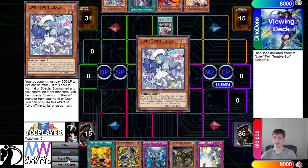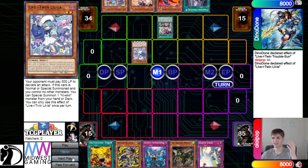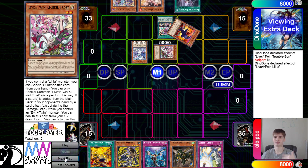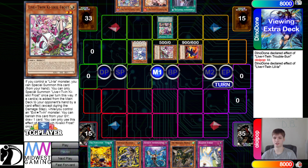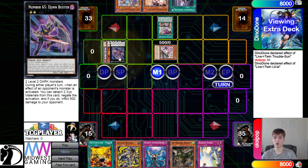They're going to go ahead and activate Troublesun, which will search out Lily. Then Normal Summon Lily, her effect resolves, bringing out Frost. Frost is really good — it's a graveyard effect unless you draw one when they search — and then Special Summon out Crow. That's actually kind of cool. We've seen this card twice in one week now; we saw it in the Blackwing deck, which was cool to see.